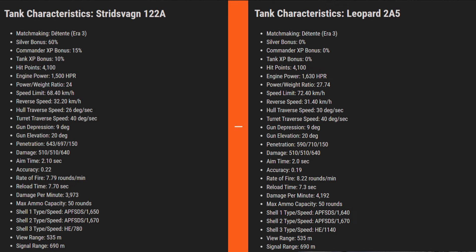Now for the key difference in penetration: Stritzwagen has better standard penetration at 643 as opposed to 590 for Leopard, which is very helpful if you want to fire standard rounds and make more silver. Premium penetration is slightly lower at 697 versus 710 for Leopard, but I don't think a 13mm difference will matter much, especially with high pen rolls. Overall I'm happy with the penetration this tank got.